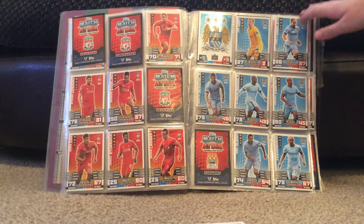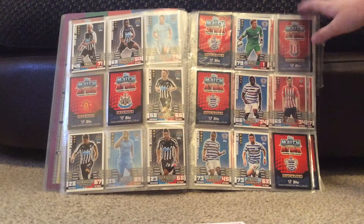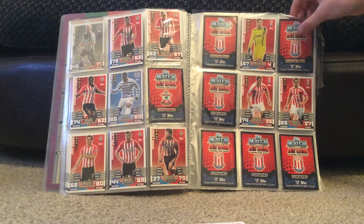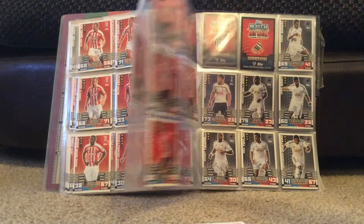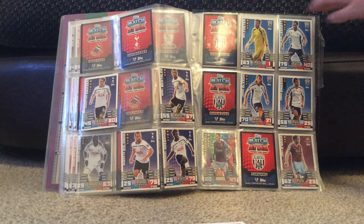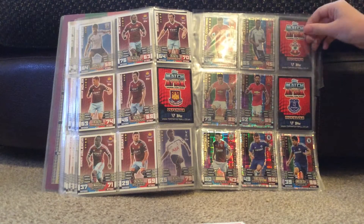Now we've got Man City — got the badge and a ton of players. Man United — no badge, not many players. Newcastle — barely any players. QPR — no badge, quite a few players. Southampton — no badge, quite a lot of players. Stoke City — no badge but a full page. Sunderland — got the badge and a decent amount. Swansea — no badge. My team Tottenham — no badge unfortunately. West Brom — no badge, fair amount of players. West Ham — got the badge and a lot of them.